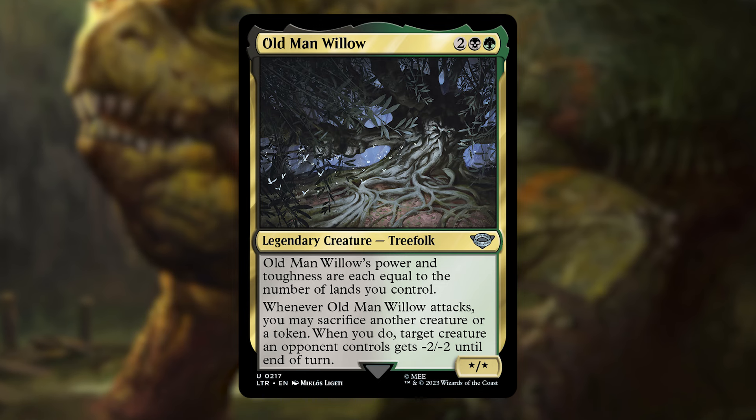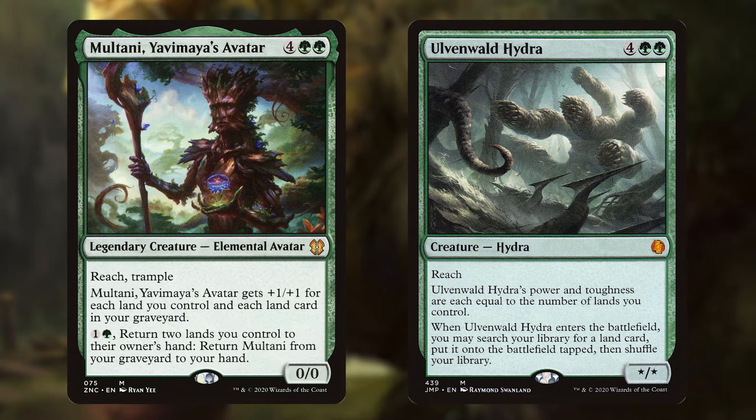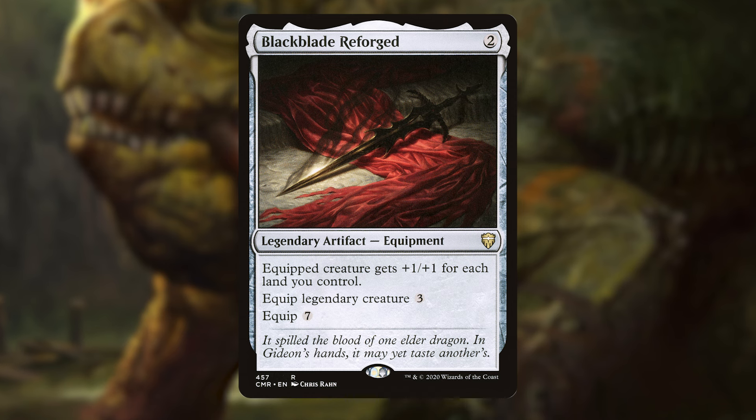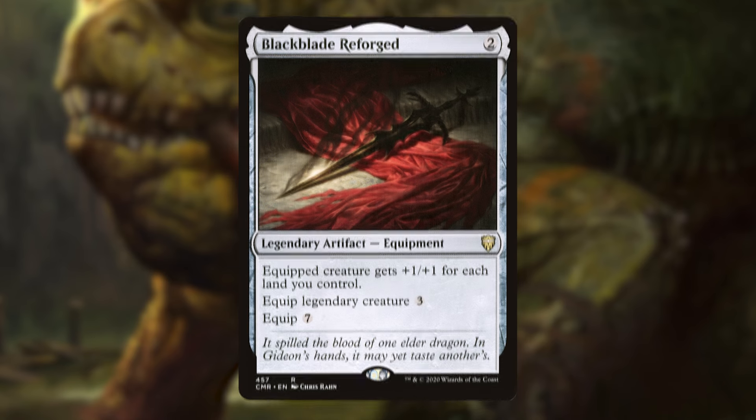We can then try to close out the game with Multani Yavimaya's Avatar or Ulvenwald Hydra, which also scale based on the number of lands we control — big threats for big ramp. We can build our own big beefy threats too. Equipment like Blackblade Reforged can allow any creature to scale with the lands we've put into play, and even putting it on a mana dork can turn it into a scary attacker or just another rider with the frog. We can also beef up the Gitrog itself, getting closer to a commander damage win.